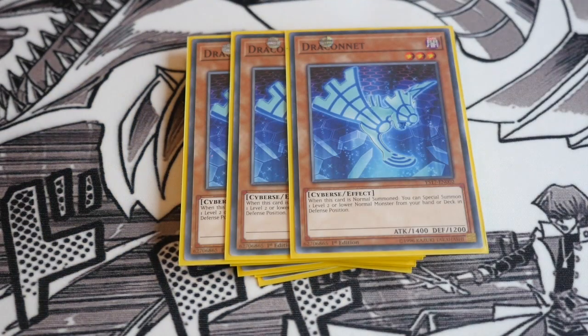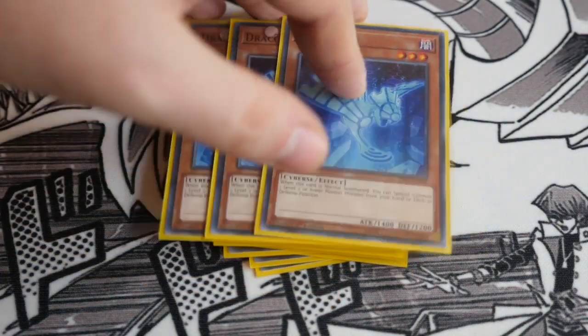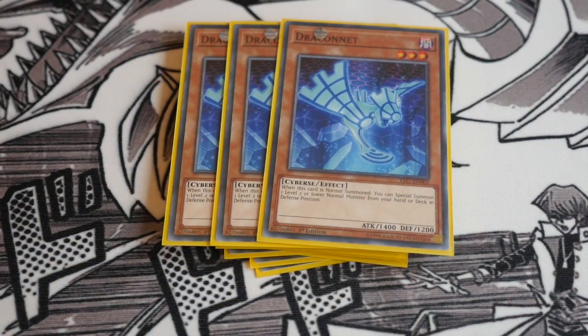Triple Drakonect. When this card is normal summoned, you special summon a level two or lower normal monster from your hand or deck. Continuing with those three main combo cards, if you open with any combination including Drakonect, you can flood your board with five monsters straight away. You can then extend your plays into Link Spiders, Decode Talkers, and go from there.